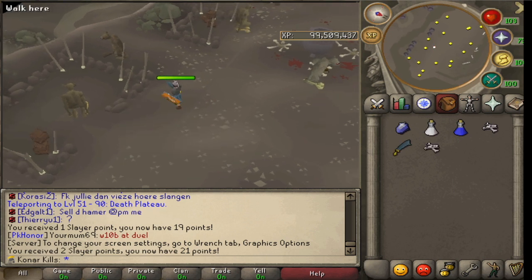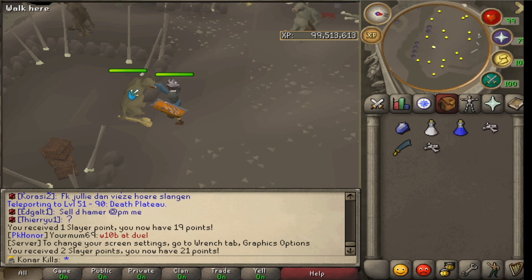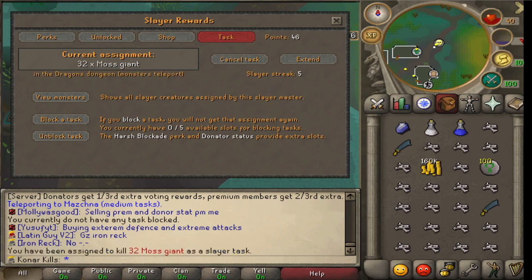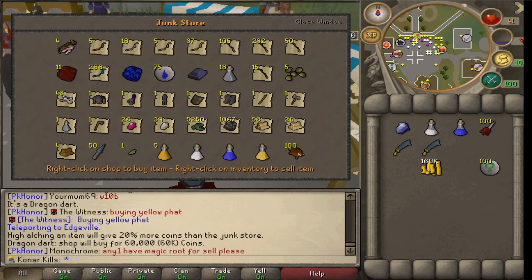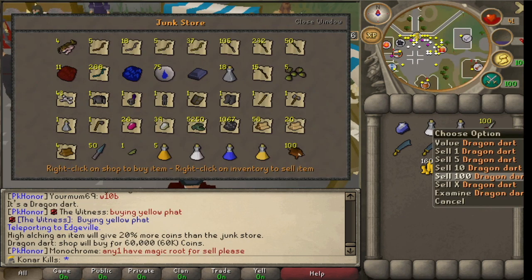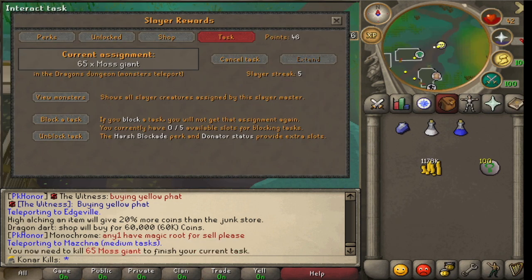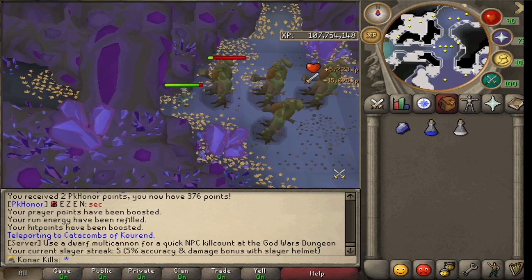They also drop nature runes. This is somewhere I go on my ultimate ironman sometimes when I need to quickly get some nature runes to alch things. Task over - I only really got nature runes, but they'll be good for alching in the future. Perfect - Moss Giants! I'm definitely going to extend those. I didn't actually have enough money to extend, so I'm going to sell these and then I'll be able to extend the task. We now have 65 Moss Giants. I've gone to the Catacombs and they just line up nicely, so this should be quite a good AFK task.